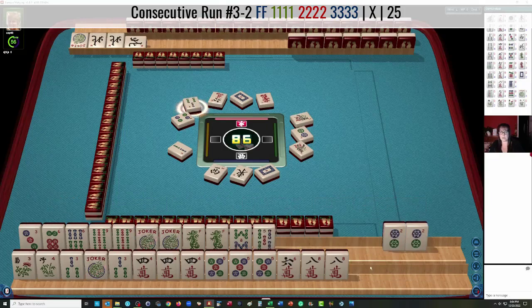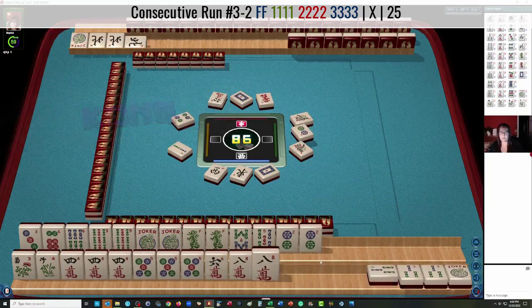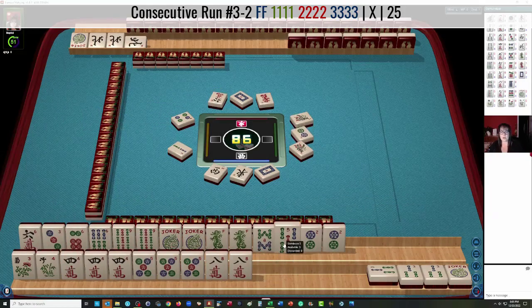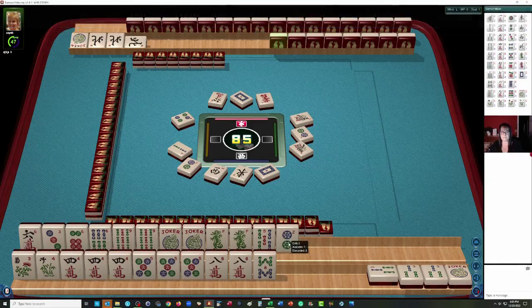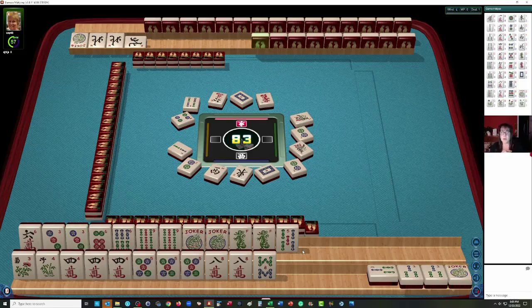Let's Kong. Now let's hold the 6 Bam for the 3-6-9 category. Let's discard the 2 Dot — and these 8 Cracks will be discards too, the 8s can go. It's nice if you can work in a pure hand somewhere — if you're not playing a pair hand or a quint, that's a way to get a higher score, because whoever has the most points wins. We did get a keeper, by the way — 3 Dot.